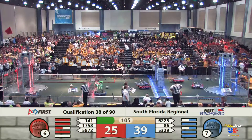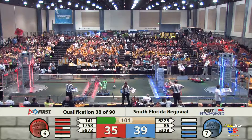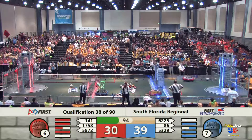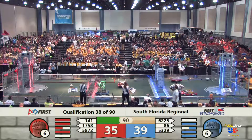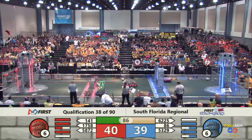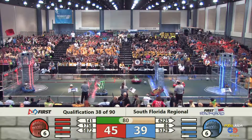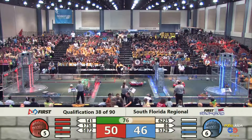Our rookie machine scoring another low goal — they've been doing that all day long. Roaring Robotics taking that low bar, putting them into the low goal. Here comes 86 now, coming up to the Cheval de Frise. Another low goal for the Blue Alliance.